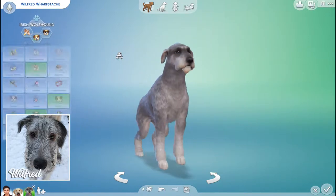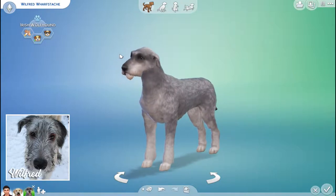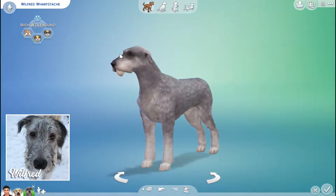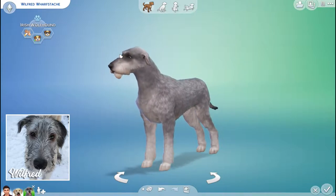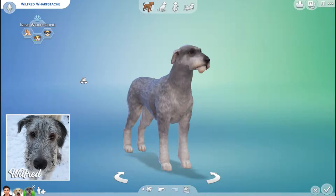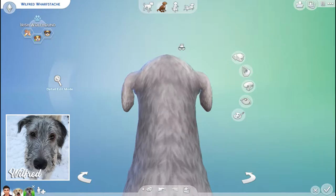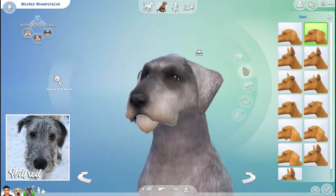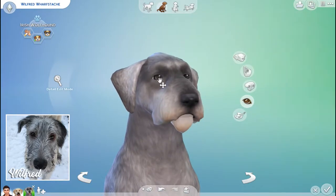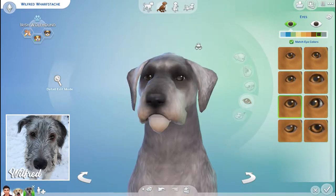Wolfhounds are known to be very smart and this dog is super intelligent — he doesn't go to the bathroom in the house anymore, learned that very quickly. He knows how to give both paws, sit, and lie down. Next on the list is how to play dead. His ears are much floppier — he does tuck them back but these look so tiny. His eyes are pretty close. He has an all-black nose, good.